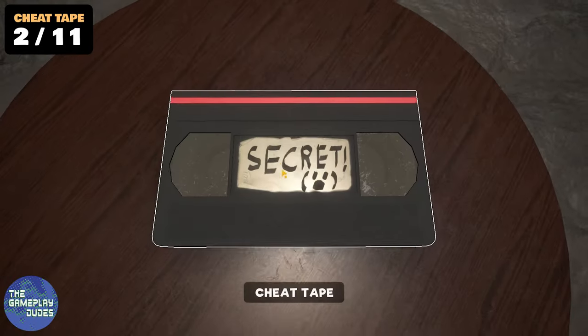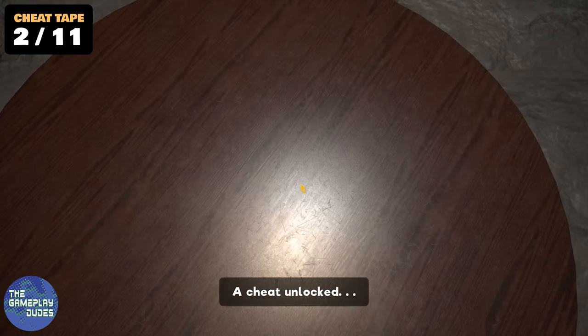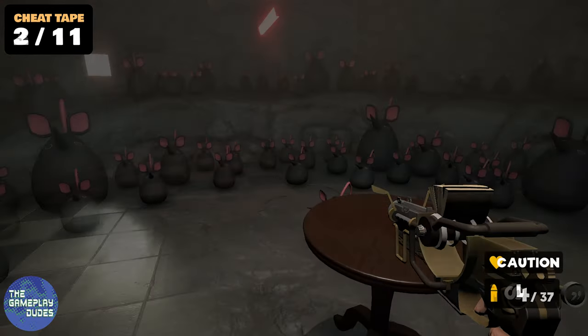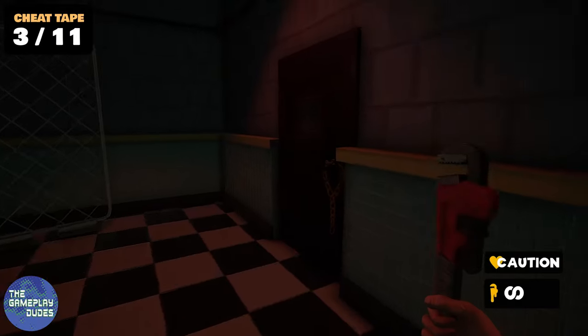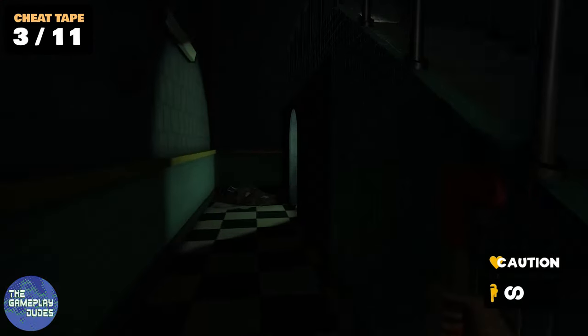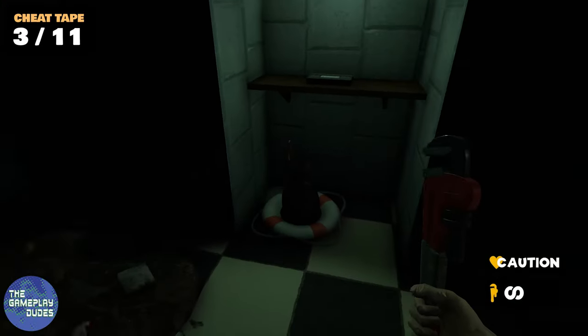Collect the cheat tape and you can head on out of this cool cave. The third tape is once you receive the bolt cutters — you'll want to go through this door, which upstairs would be the elevator, but you can walk alongside the stairs and receive another tape.